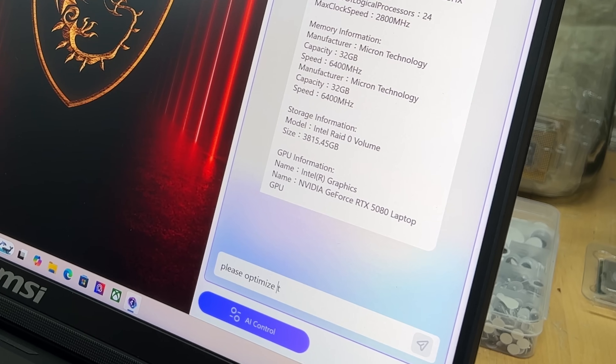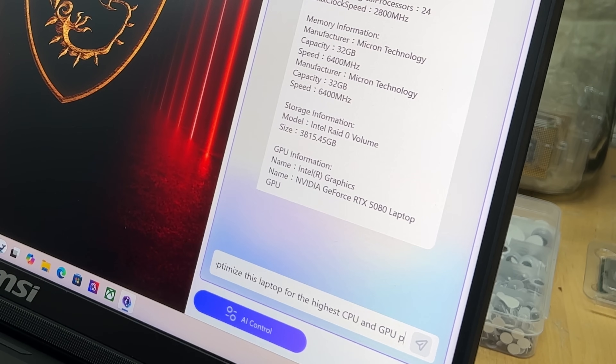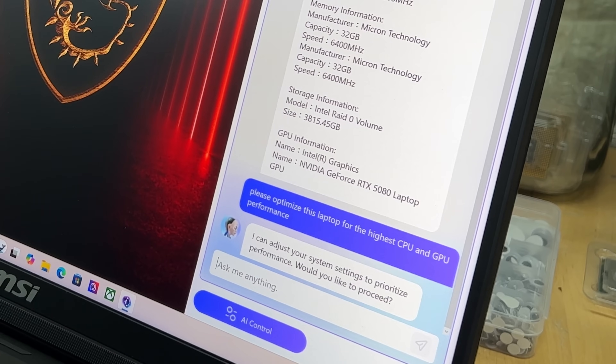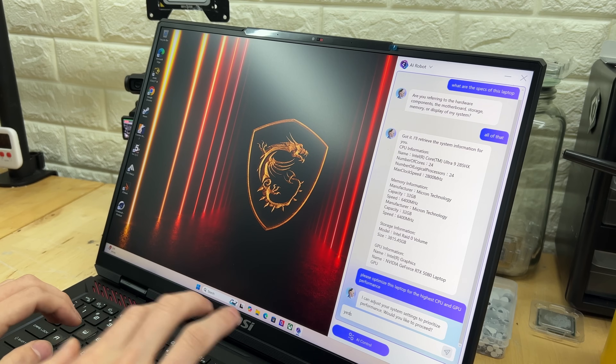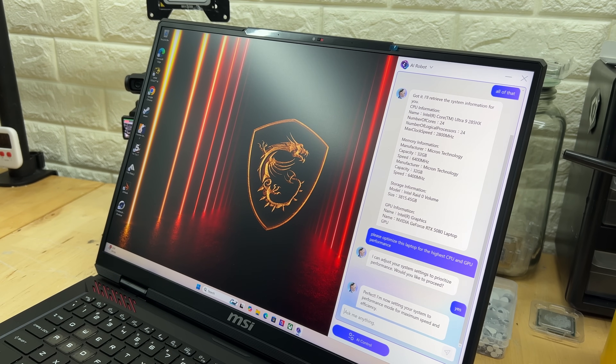Now let's see if this can further optimize for performance. I typed: please optimize this laptop for the highest CPU and GPU performance. It says: I can adjust your system settings to prioritize performance. Would you like to proceed? I answered yes. It responded: I'm now setting your system to performance mode for maximum speed and efficiency. It did actually switch over to extreme performance in the MSI Center.